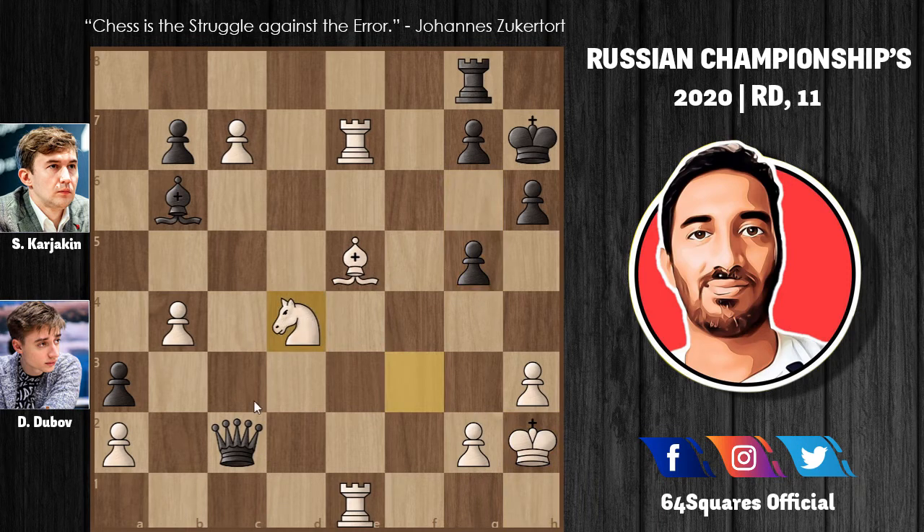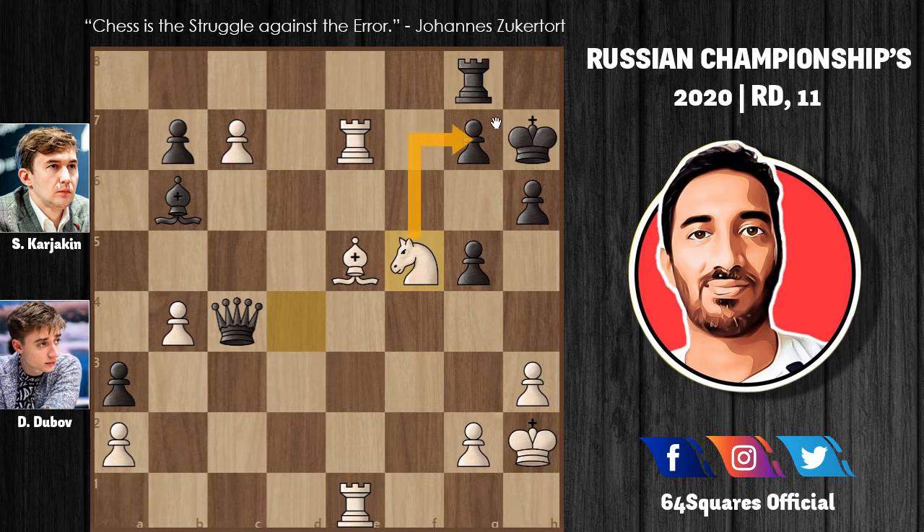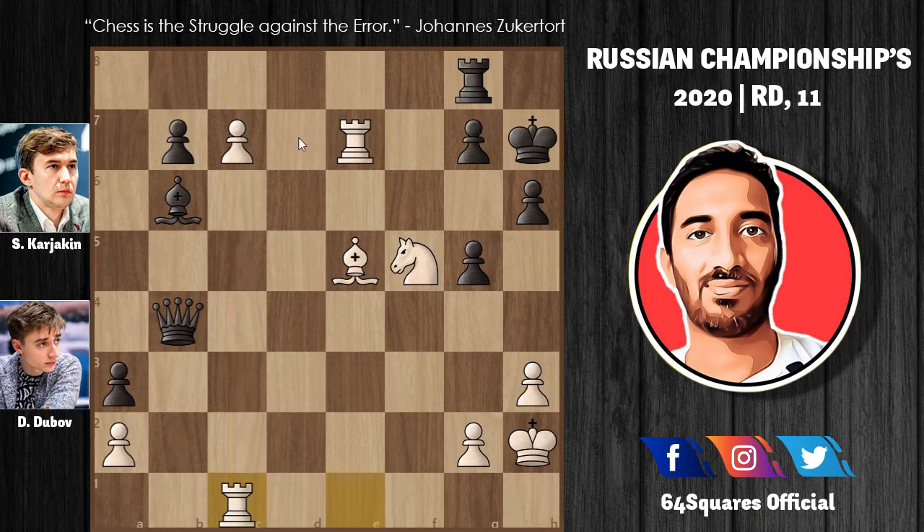Knight to d4 attacks the queen on c2, so the queen goes to c4 attacking the pawn on e2. Dubu plays knight to f5, putting more pressure on the g7 pawn. Karyakin plays queen to b4, winning a pawn, but that is of no use because Dubu is way ahead in his attack — launching a very concentrated assault. The pawn on g7 is attacked, so Dubu plays rook to c1 with the idea of promoting the pawn on c7. Karyakin plays king to g6, trying his best to save the game and attacking the knight on f5. Dubu plays rook to g7 check, pushing to promote.